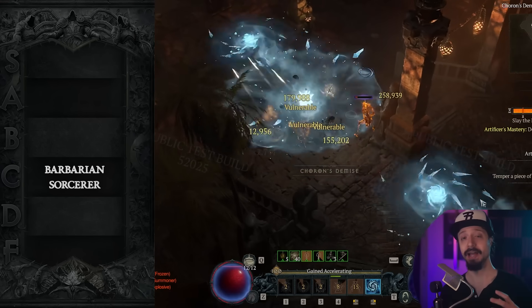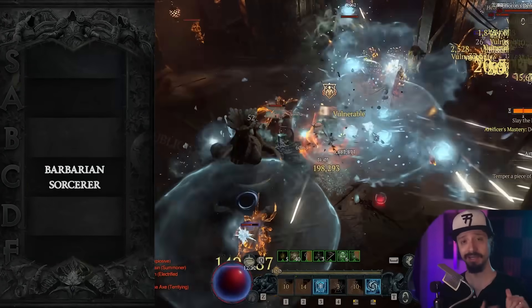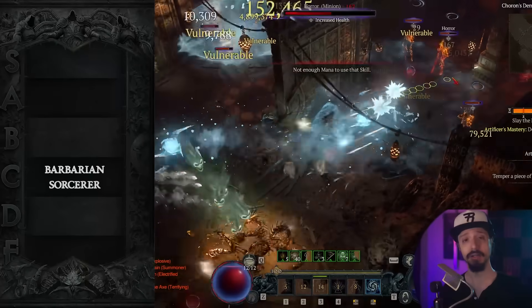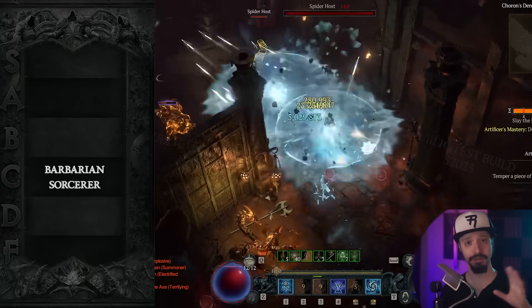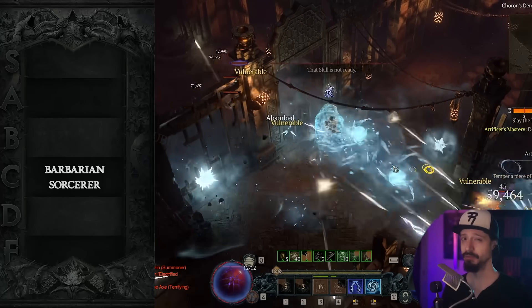Other Sorcerer builds that are really good at speed farming content but aren't going to perform as well against bosses or in the pit: we've got Arc Lash — it's a generator build, really good for doing Helltide, super easy to play, but it's going to be terrible against bosses and isn't going to push far in the pit.